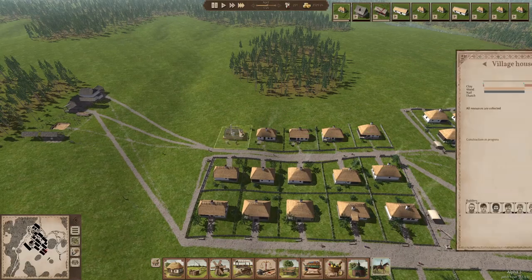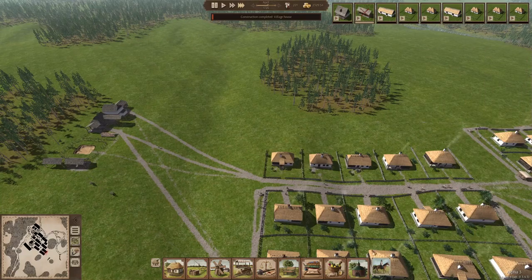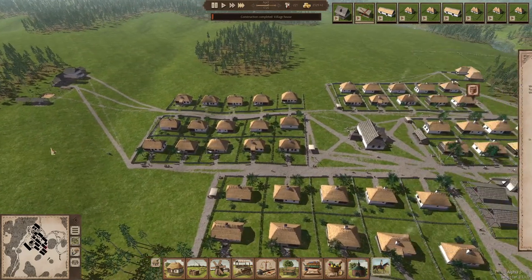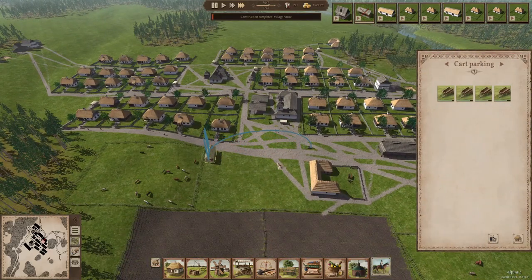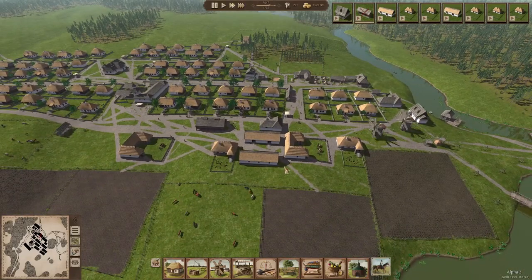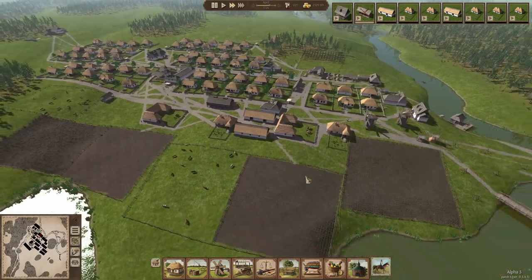Another house being built. Almost done. So that's going pretty okay. As you can see they are using these carts, so apparently it's working - or at least I hope. Now I'm going to switch to speed 2, mostly because that's better for my computer and the game will run smoother. Of course everything will go a little bit slower, especially the development.